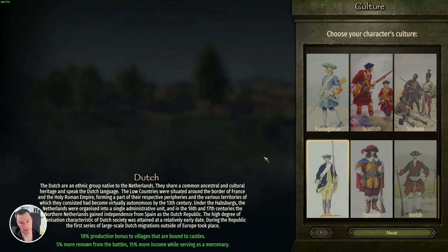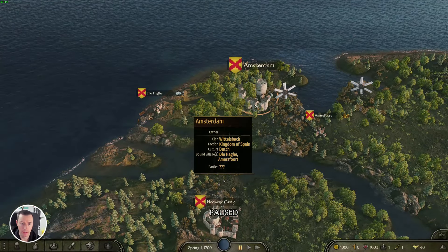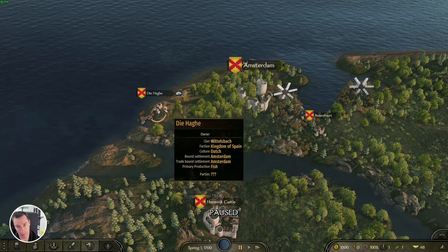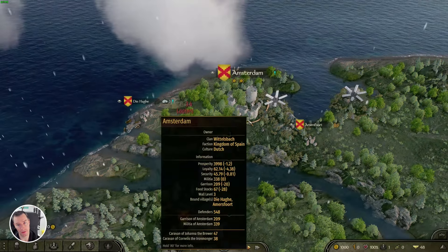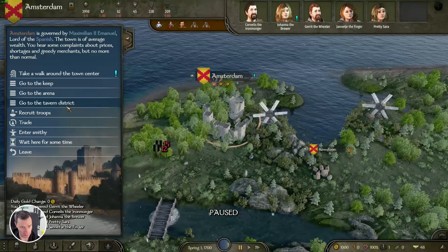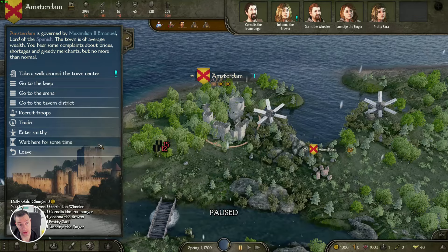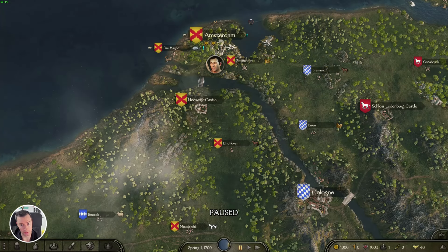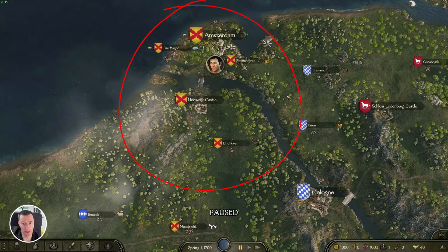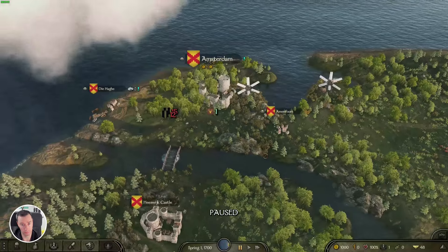So the next big update is the addition of the Dutch culture and Dutch troop tree. We're starting here just outside Amsterdam. I've added The Hague and Amersfoort as the bound settlements. If we jump into Amsterdam, even though it looks like a castle prefab, it's a town — I've just done that to save space. I also need to update this to British ownership because it's owned by William III. This territory here is essentially the Netherlands and all has Dutch culture, allowing you to recruit a full troop tree.